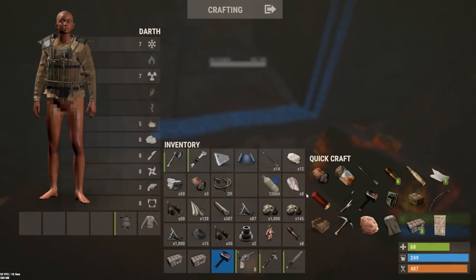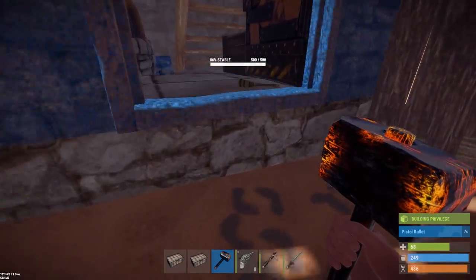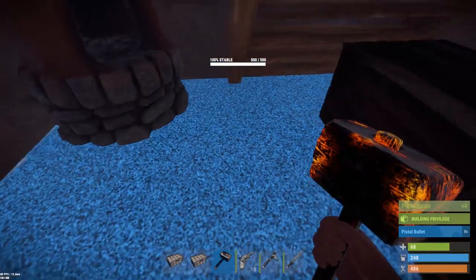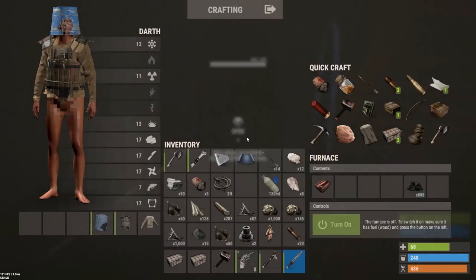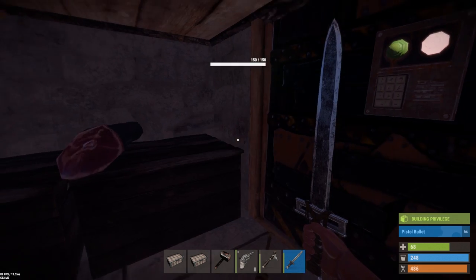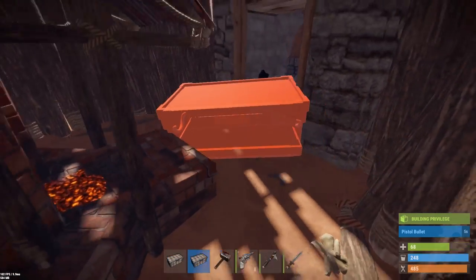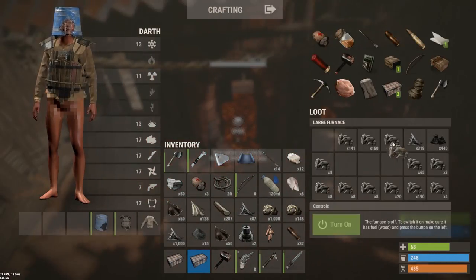There goes my bucket helmet placement. I'm gonna place a little box there so it's easy to get in and out. I need to get everything out of these boxes. The problem is the large furnace is making placement really weird - the placement is so odd. This is gonna go up top - it's gonna be a pain in the ass to place but it goes up top.